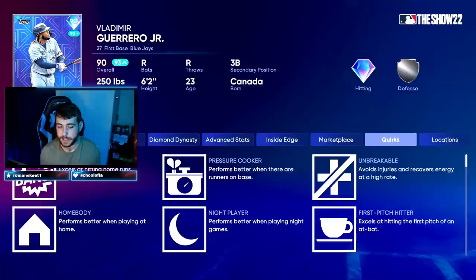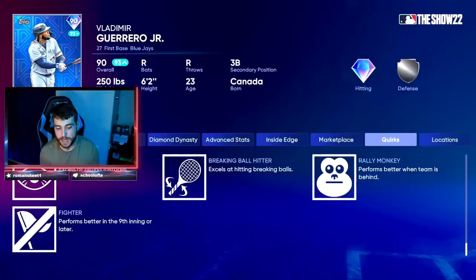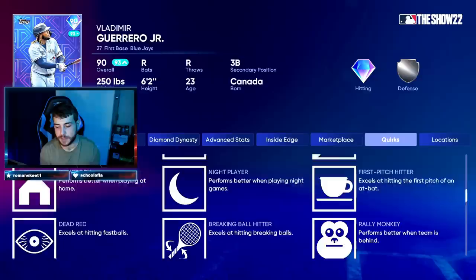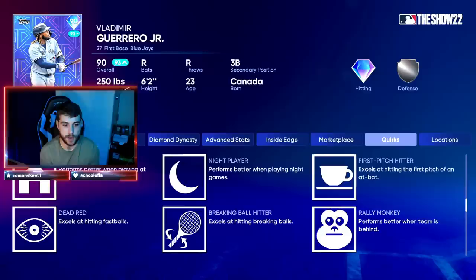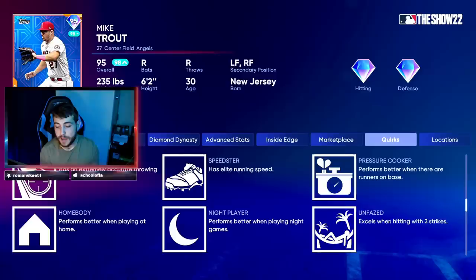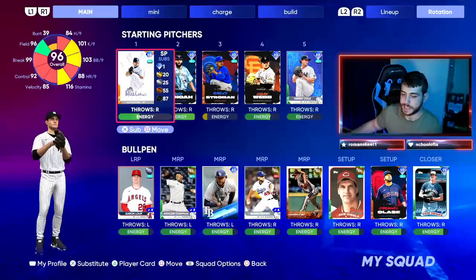Speaking of quirks, some of you may be familiar, but a large portion don't give these enough credit in how much they determine the success of a certain player. Vladimir Guerrero Jr.'s live series card has seven different gameplay-affecting quirks: homebody, night player, first pitch hitter, dead red, breaking ball hitter, rally monkey, and fighter. All seven are going to impact your gameplay — usually affecting your PCI size. First pitch hitter gives you an increased PCI size on the first pitch of that at-bat. He's better at hitting breaking balls and fastballs, so what do you throw to him? It's also interesting to consider a quirk like homebody or night player — Trout has the same. Think about that when choosing your stadium and time of day, because that will give your player a bit of an edge.